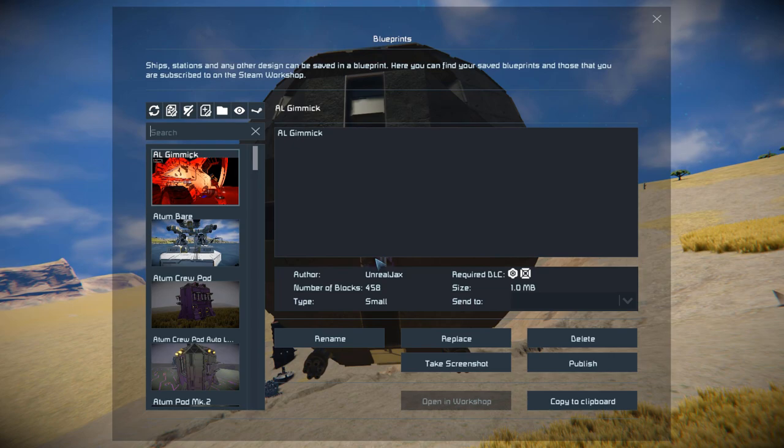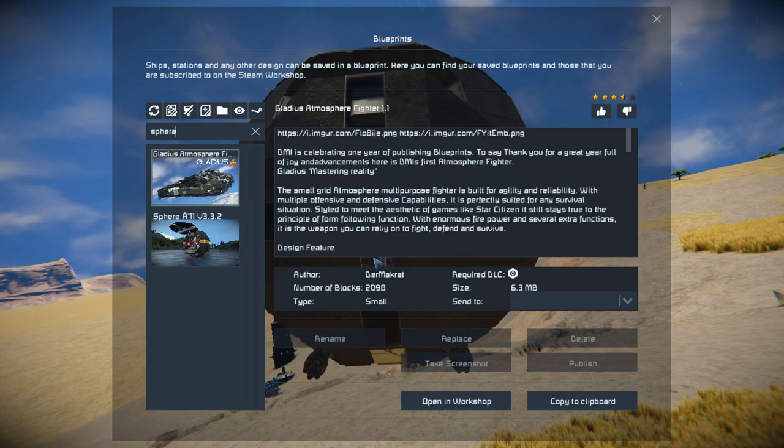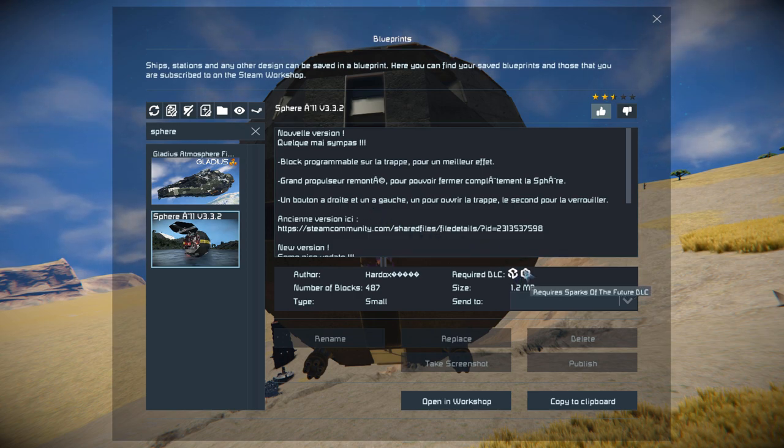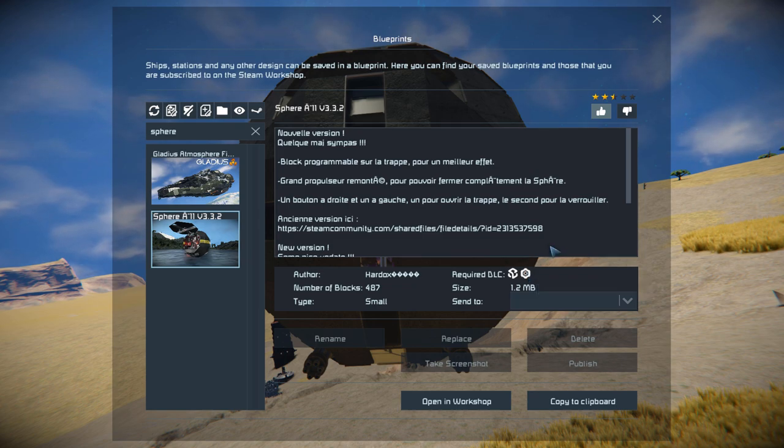Pressing F10 and finding this in the spawn menu - there it is. This is only 487 small blocks and it requires the Sparks of the Future DLC pack and the Decorative Block Number Two DLC pack.